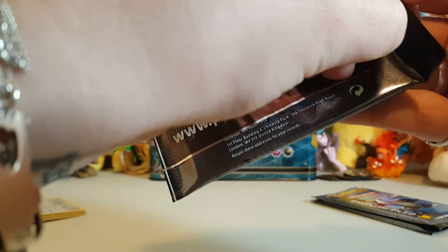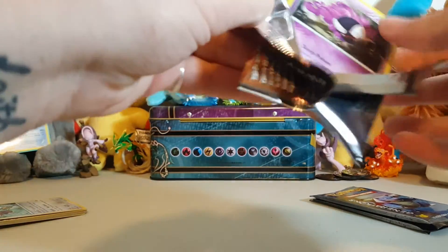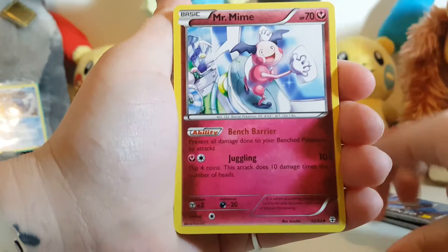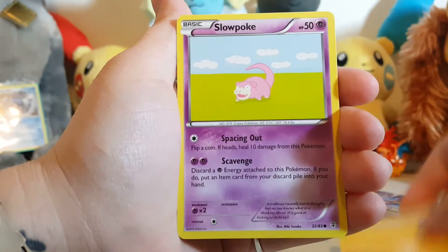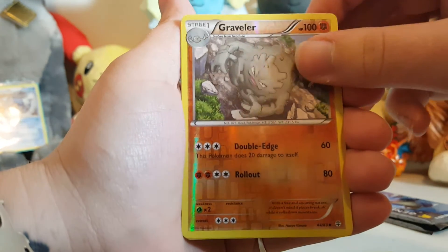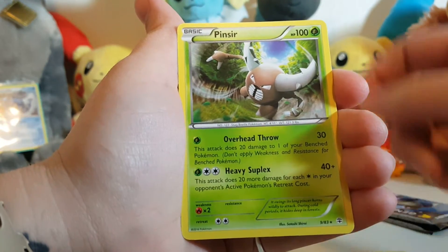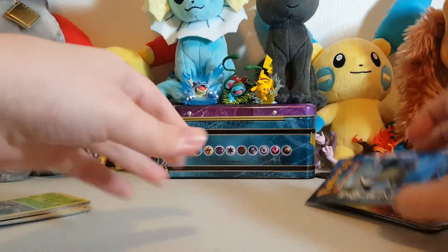Just gotta get this pack open — these packs are evil. That's freaking Pikachu! I don't know anybody who hates Pikachu. I don't know how you can be a Pokemon fan and not like Pikachu. So we're going to start this one off with a Swablu, Graveler, Mr. Mime, Ghastly, Krabby, an Electric Energy, Slowpoke, a Reverse Holo Graveler, and a cute Slurpuff. And the rare is a Pinsir. These are supposed to be known for their awesome and epic pulls — come on now, what's going on?